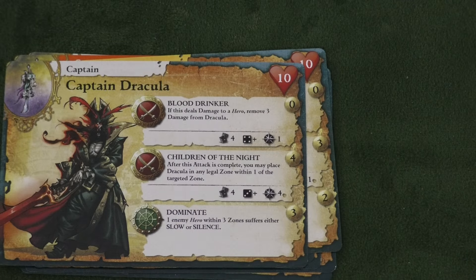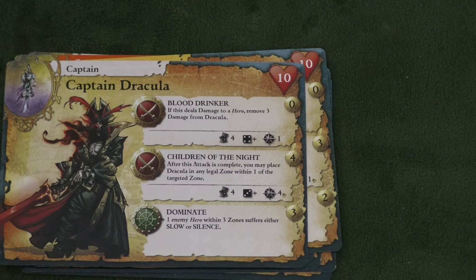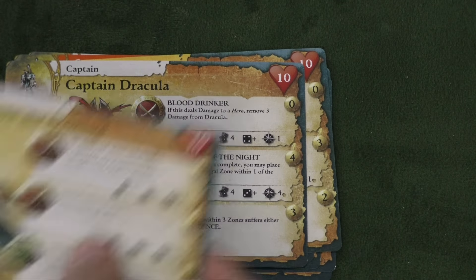Now we're moving on to the Bone Devils. We have Captain Dracula, who has the vampiric ability where when he attacks somebody he removes three damage — which makes more sense because he's Captain Dracula. You can also move him around and apply slow and silence. Is he better than Albrecht? It's a toss-up for me; I would use either one of those.